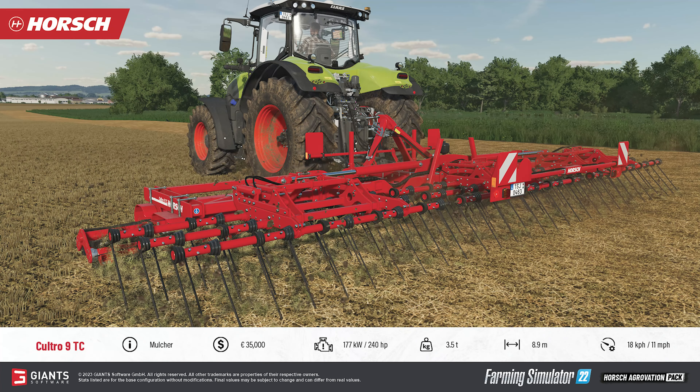Before you run the Joker through the field though, you might want to also make use of the Carturo 9 TC mulcher. The mulcher will give you a small yield bonus and with a working width of 8.9 meters, it will become the widest mulcher in game so far — mods notwithstanding. The mulcher has a cost of $35,000, will require 240 horsepower to pull effectively, and has a working speed of 11 miles per hour given its weight of 3.5 tons.